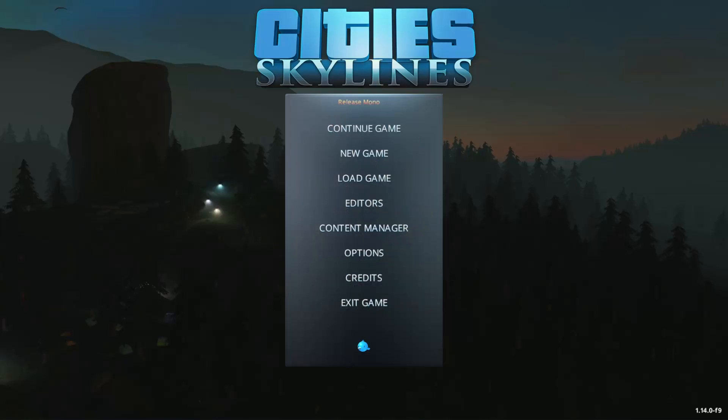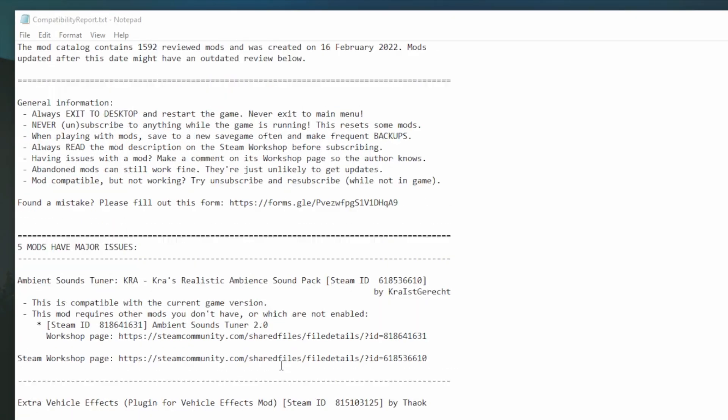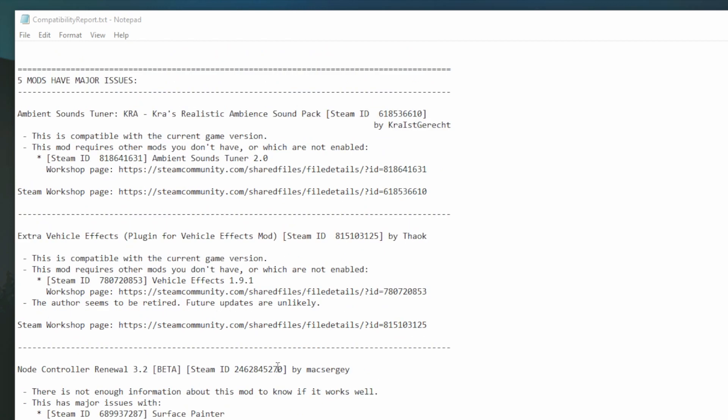So we're loading it again to get a fresh report. The popup is still gone. I've removed a few of those duplicate mods. Let's jump back over to the report and see where we're at. Now we have five mods with major issues. It's not telling us that we need to unsubscribe to any anymore — now it's just saying, hey, there are some mods that have major issues; you might want to read this and make a decision on your own.